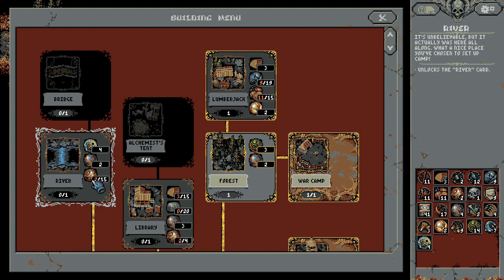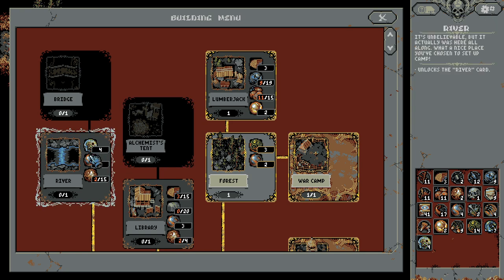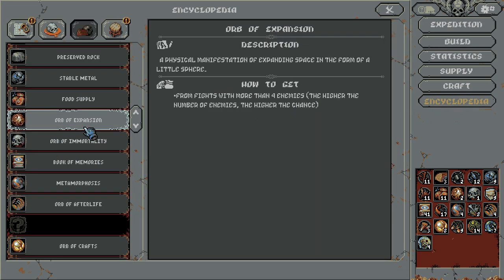Hello, everybody. Welcome back to More Loop Hero. We have a very important resource bottleneck that we clearly need to tackle. In order to get the river card, we need more of this resource here. What is it called? Orb of Expansion.